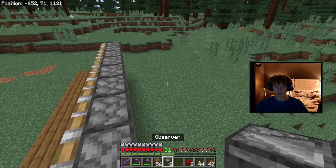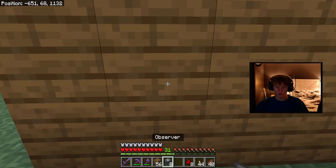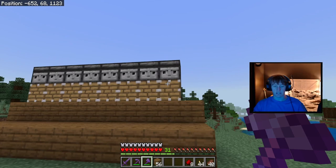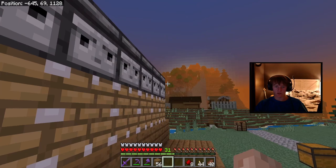Now get your observers and go around to the back. You're going to place an observer on top of each one of these pistons. Make sure that each of these are facing towards the outside — the arrow on top should be going towards the outside. Check the front and make sure all of them are facing towards you. The observers will detect every time a kelp block gets up here, which will make all these shoot forwards, harvesting the kelp.